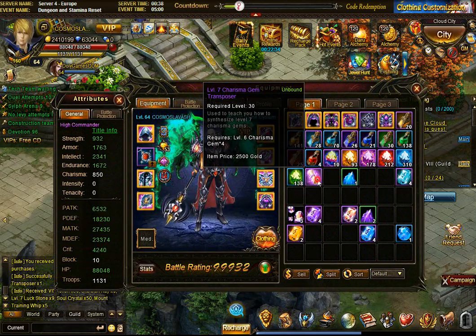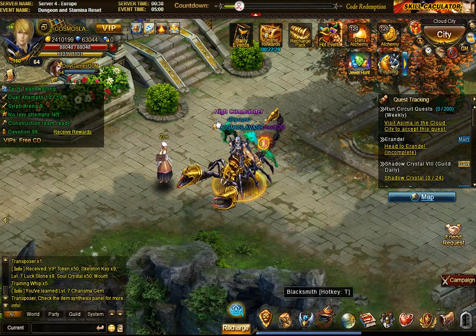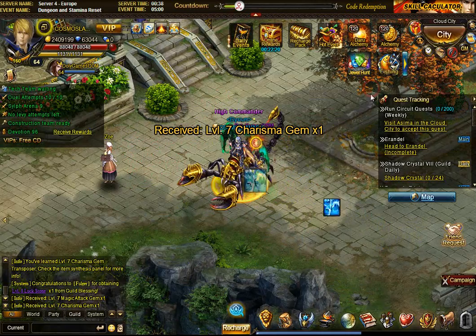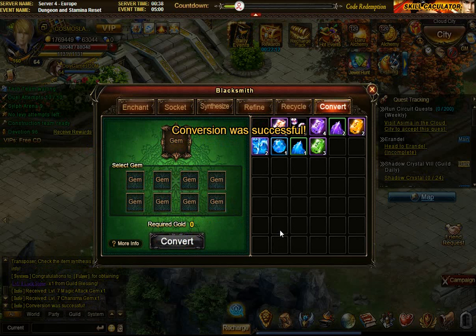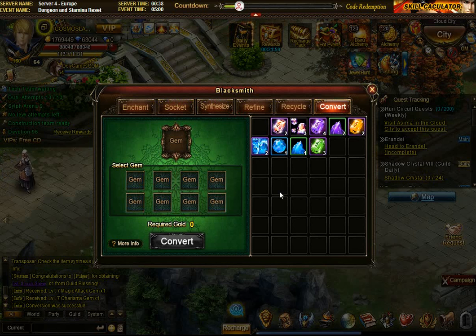Alright, I'm going to double click on the transposer formula. So I learned that ability. So now I can do a level 7 charisma and a level 7 magic defense. Go back to conversion. Convert the level 7 charisma into a magic attack. So now I got 2. Now it's interesting because if I could actually go for a level 8 that could be kind of cool.